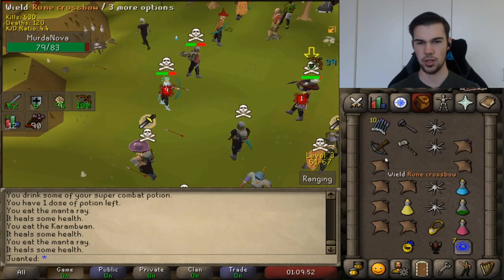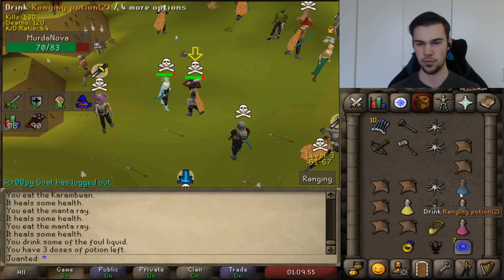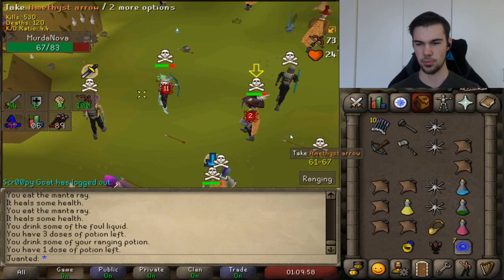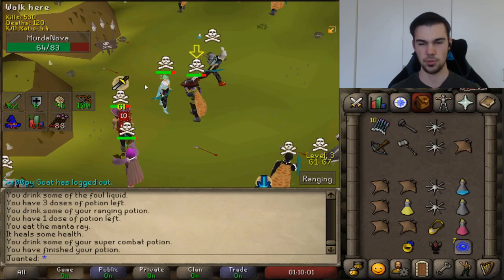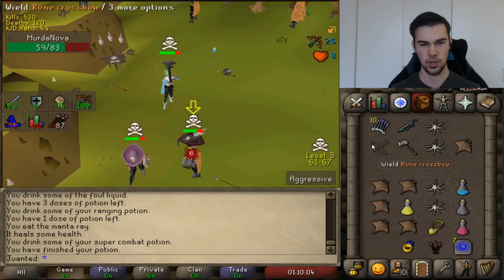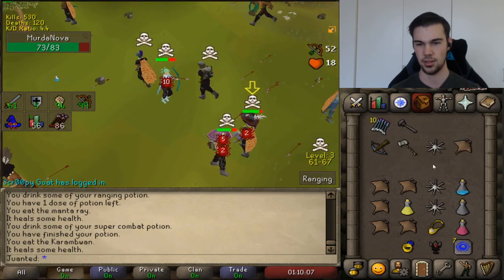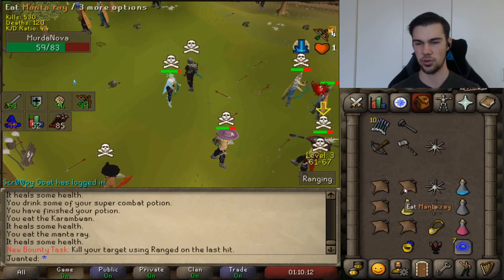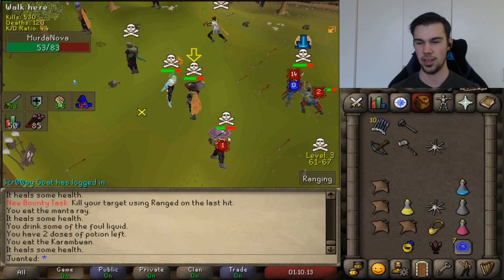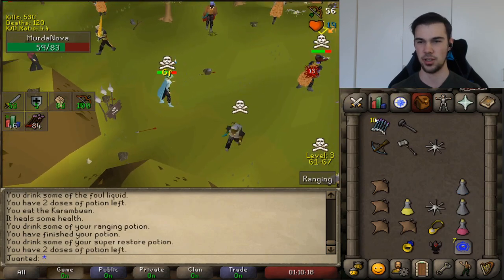I can see straight away in this fight that my opponent will be trying to drop spec early, so I'm immediately on the defensive. Every bolt that he drops is queuing up to G-Maul, ready to spec in case he has a big XP drop. I'm trying not to stay within one tick range too often because that can be easy to die. Right there my opponent drops a Dragonfire Bolt — I immediately triple eat, but fortunately for me it was not a huge combo. Easy tank.